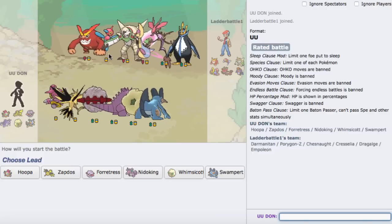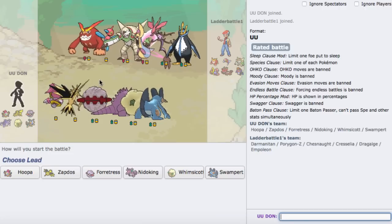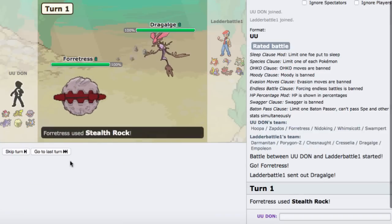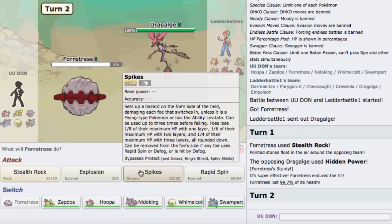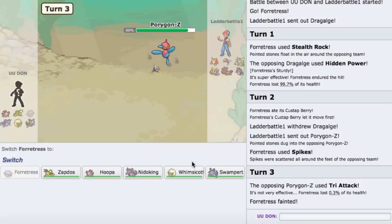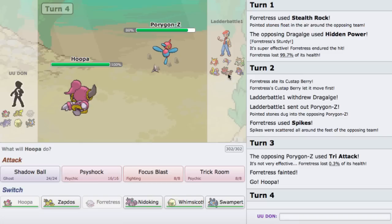We got one here versus — Darmanitan, Cresselia... Is this like a half Trick Room team? I have no idea. Fortress is a fine lead. He leads off with Dragalge, which is perfectly fine — I can just set up my Rocks, no problem. He knocks me down to Sturdy. I could get up an extra Spike. Let's get up that Spike. He goes into Porygon-Z. He Tri Attacks me — I could go into Hoopa as a nice switch-in. I don't see a Life Orb so I'm guessing he might be locked in.